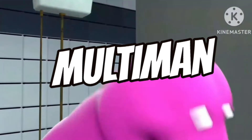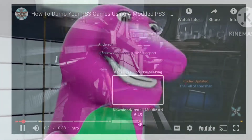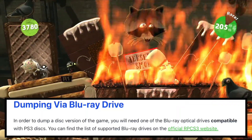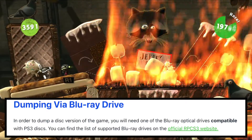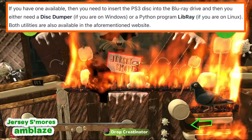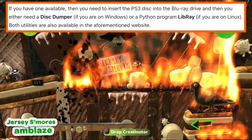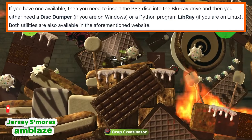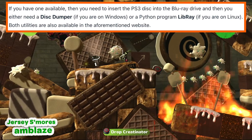If you'd like to dump with Multiman, a full tutorial will be linked in the description. If you'd like to use the Blu-ray method, in order to dump a disc version of the game, you will need one of the Blu-ray optical drives compatible with PS3 discs. You can find the list of supported Blu-ray drives on the official RPCS3 website. If you have one available, insert the PS3 disc into the Blu-ray drive and then you either need a Disc Dumper if you're on Windows, or a Python Program Libre if you're on Linux. Both utilities are also available on the aforementioned website.